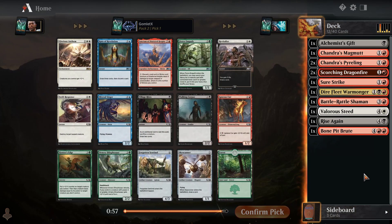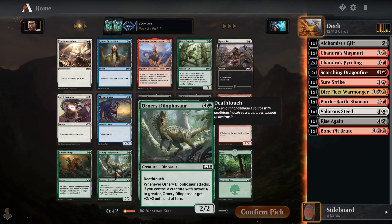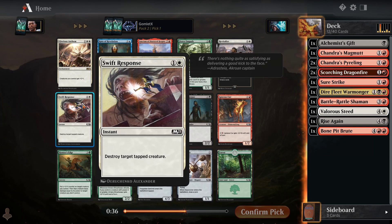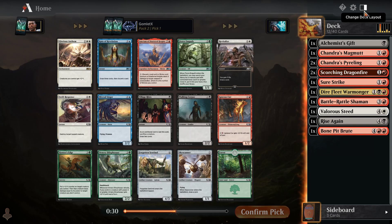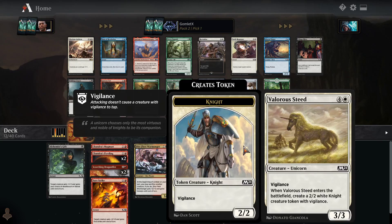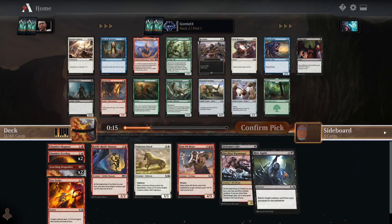Let's see what we open in our second pack. We did get a decent rare with Glorious Anthem — it's just decent, so I'm okay with not taking it and moving into white over black. However, it goes really well with Valorous Steed. But I think Swift Response is probably better than Glorious Anthem overall — it's a really efficient removal spell, 2 mana instant speed that destroys any tapped creature. Glorious Anthem combos well with token-producing stuff, so we'd want commons like Goblin Wizardry — 4 mana instant that creates 2 goblin tokens. Definitely would want more Valorous Steeds. It's a viable way to go.